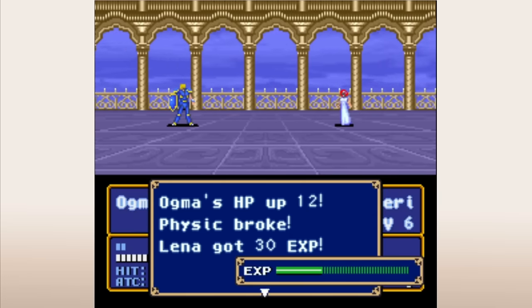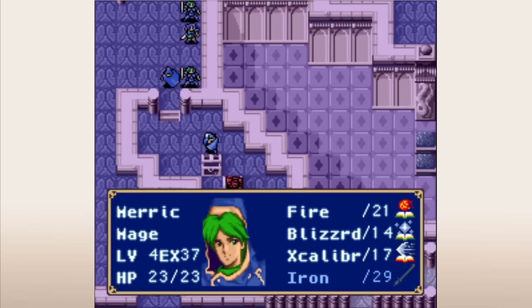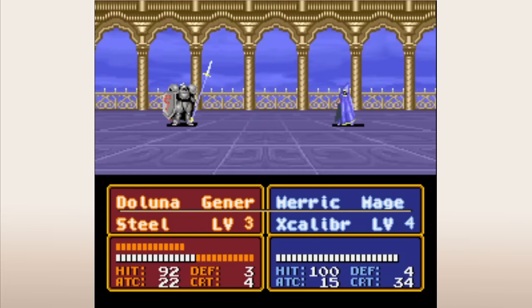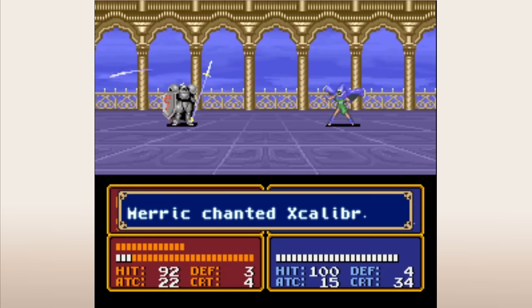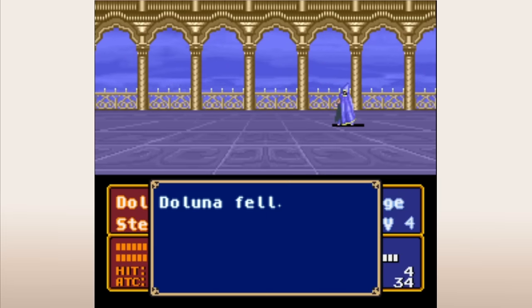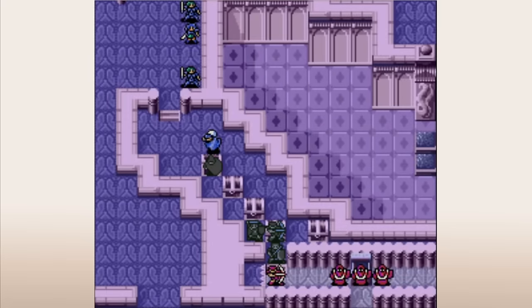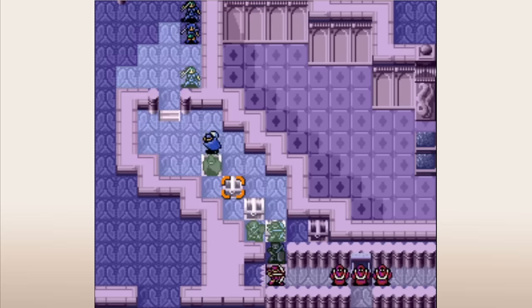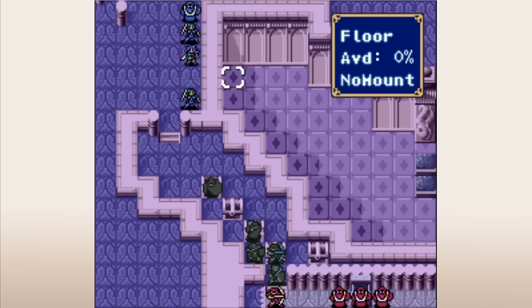Marth and Ogma both have hit rates in the 90s pretty frequently because swords aren't always 100% accuracy, but both of them have a Cita support. So fighting near Cita pushes those hit rates up to 100, and that might not sound like a huge difference, but over the course of an entire playthrough, ensuring that Marth and Ogma don't miss every 15 to 20 attacks or so is nice enough that I often go out of my way to keep Cita near them. It's also worth noting that FE3 is a 1RN game, so a 90 displayed hit going to 100 is actually a 10% increase compared to 2RN games.